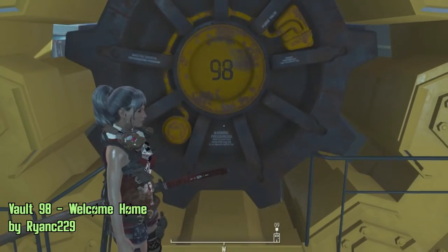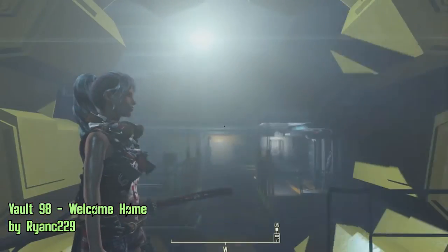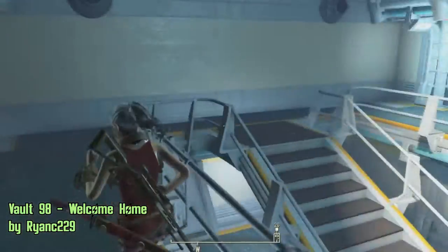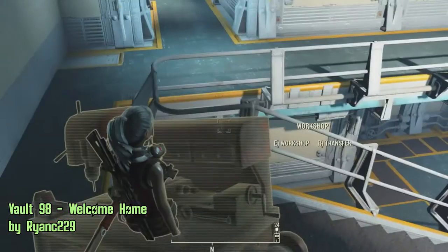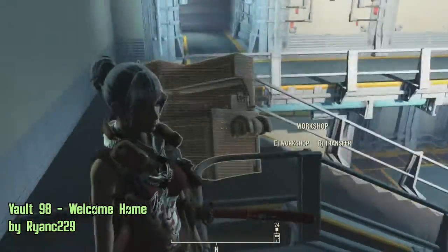The vault is using Vault 81 as a model, so you would notice they look the same. There is quite a bit to do in order to get the vault to work as a settlement, which includes killing a mirelurk queen in Murkwater Construction, and getting a bat file off the mod page. Then type 'batvault98' in the console, and you can spawn a settlement workbench and start setting up a settler recruitment beacon and such.